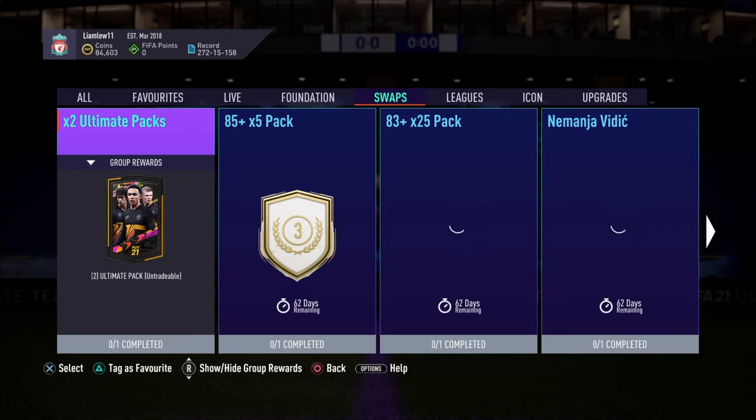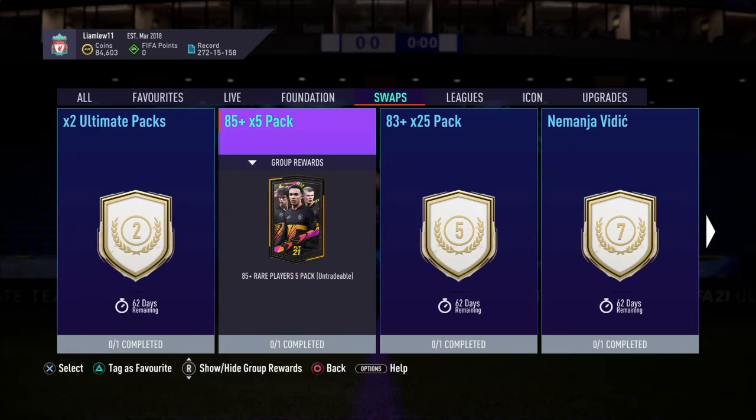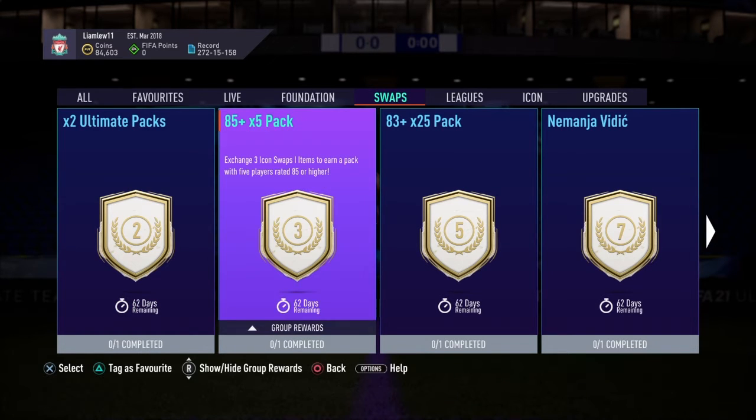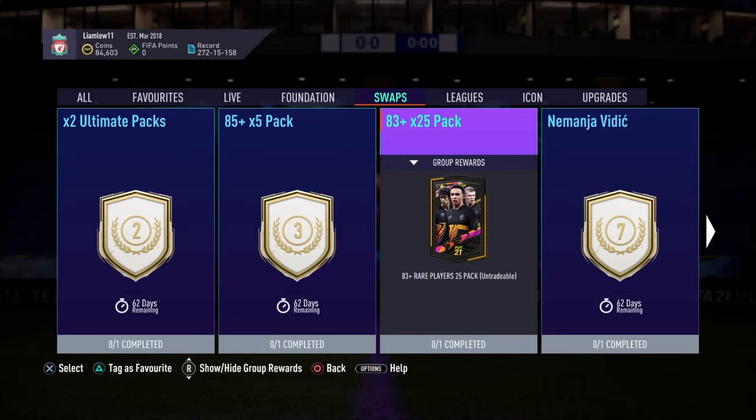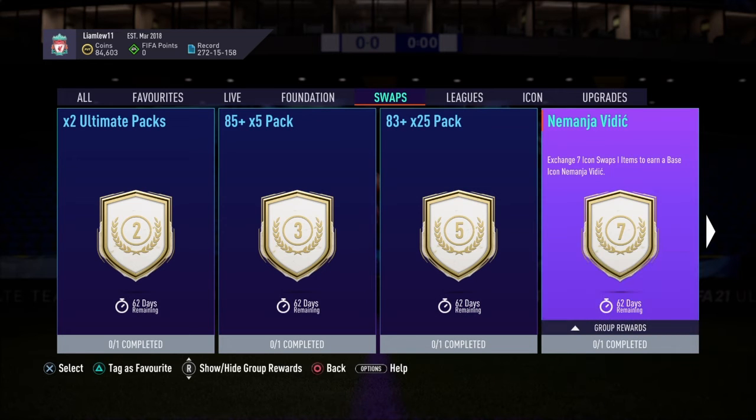For two tokens you get two ultimate packs. For three tokens you get 85-rated players in a pack of five, so you can get higher than that. For five tokens you get 25 players rated 83 or higher.